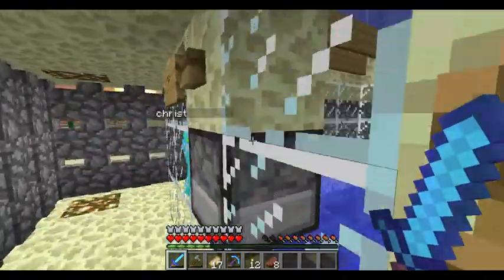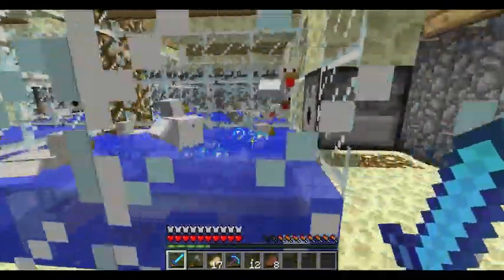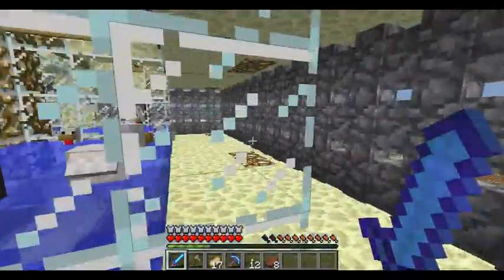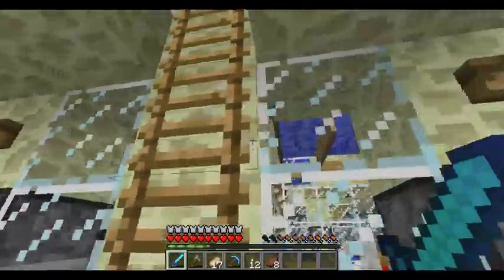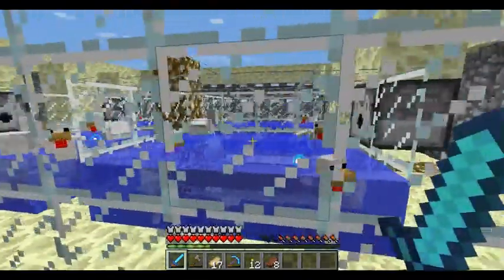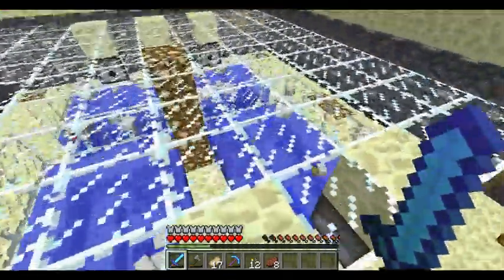If you guys really want to read that, you can just pause it. This is the holding tanks. Whenever we wanted to put more chickens in, we just put eggs in there and shoot them in — we do that all over. We use signs to hold water. You'll get tons of eggs. Same idea, but there's two layers so you get twice the amount of eggs.